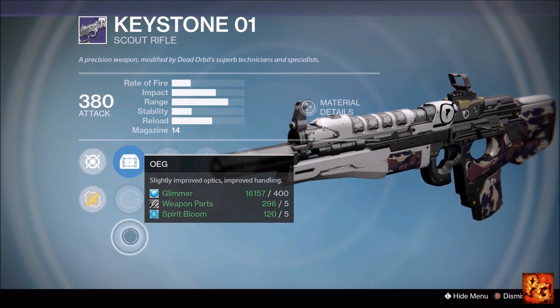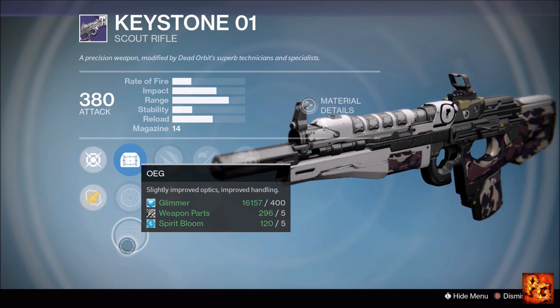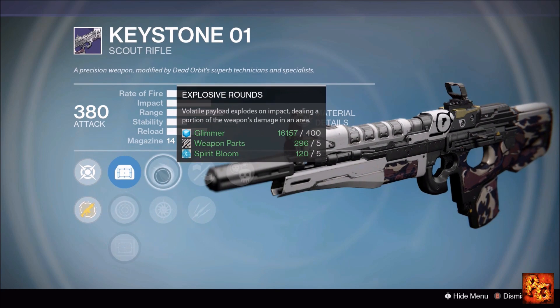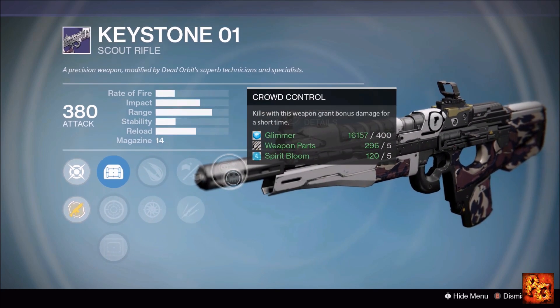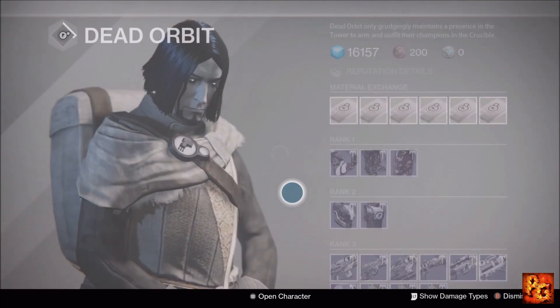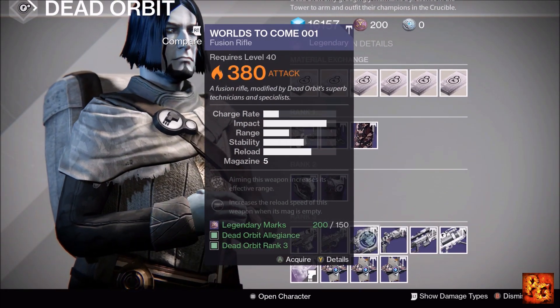Next up, the Keystone scout rifle with Crowd Control, Small Bore, Unflinching, Explosive Rounds, and Snapshot. Sight options include MD Reflex, Focus Lens, and OEG — both MD Reflex and OEG are fine, with the OEG being a longer-zoom scope similar to the Vision of Confluence sight. Run Explosive Rounds, Small Bore, and Crowd Control — you'll have a 12-round magazine but those 12 rounds will hit very hard. Use this in PvE, definitely not Crucible.